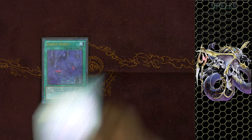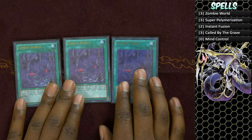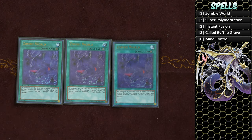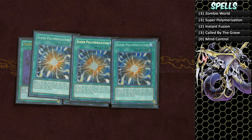For the spells, we run three copies of Zombie World to turn all monsters on the field into zombies. This is your ultimate disruption — it wins in so many matchups, makes Salamangreat much harder, and the Thunder Dragon matchup harder. Most importantly, it complements Super Polymerization perfectly, because at the cost of discarding one card you can break your opponent's board using their monsters for Dragon Necro Nether Soul Dragon.